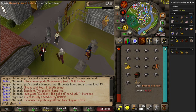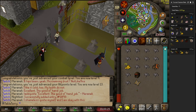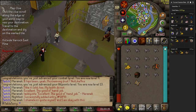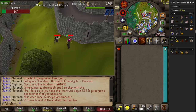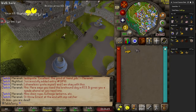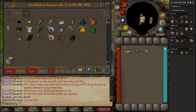Our first clue scroll! We do them as we get them. But I need a spade — how do I get a spade? There's actually no way for us to get a spade. Unless it's a spawn? We can't get a spade! We theoretically could do a clue scroll, but just not any that require digging. So we just need to get rid of this clue scroll and hope for a new one.